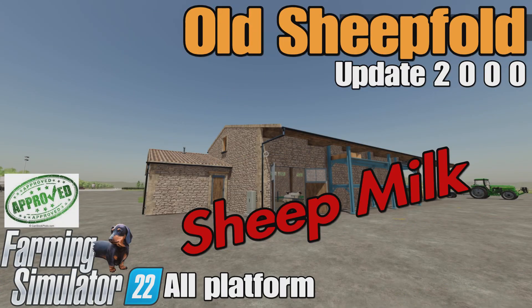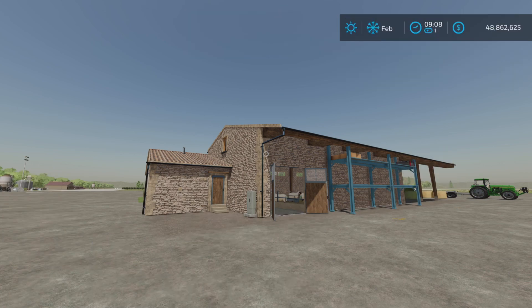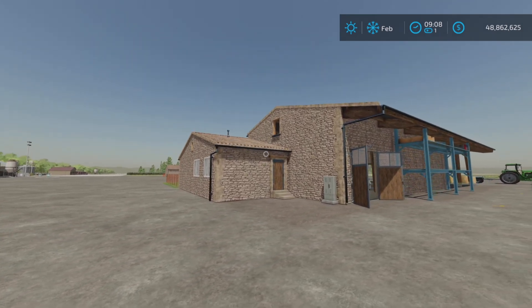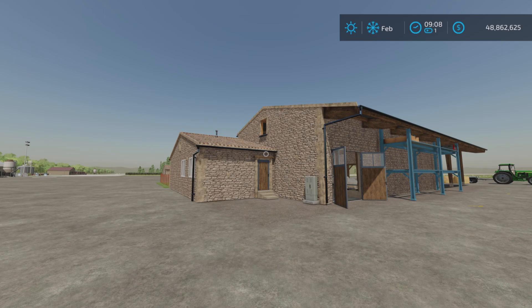In this video we'll be looking at the update to the Old Sheepfold by VX Mapping on Farming Simulator 22. It's for all platforms - PC, Mac, and console. I'm on PS5 here on the Rock Crawl map. There are now two sheep barns and we'll look at them both.